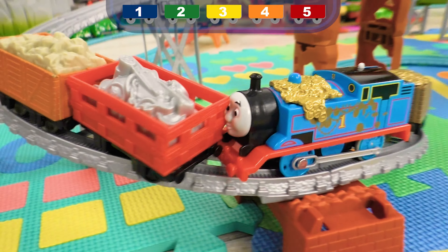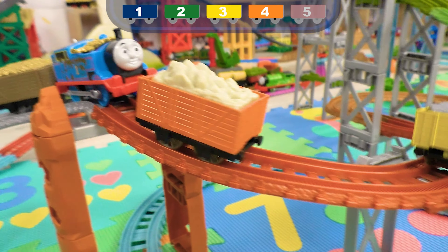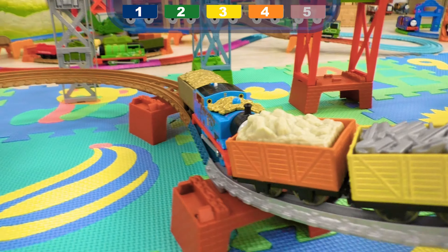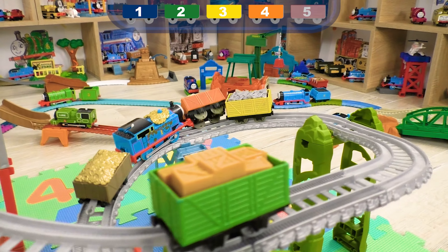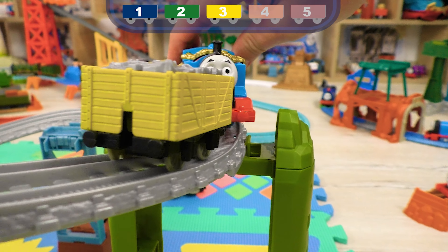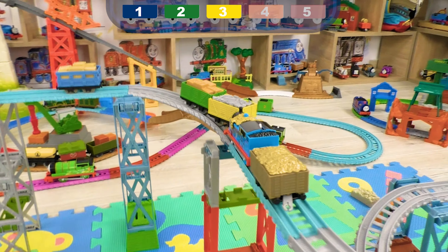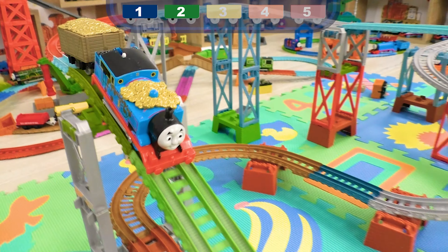Now let me tell you the rules! An engine should push as many cars as he can to the very finish! The most valuable car is red, as many as five points, then four points for the orange car, three for the yellow, two for green, and only one point for the blue car! And if an engine derails, he loses one point!